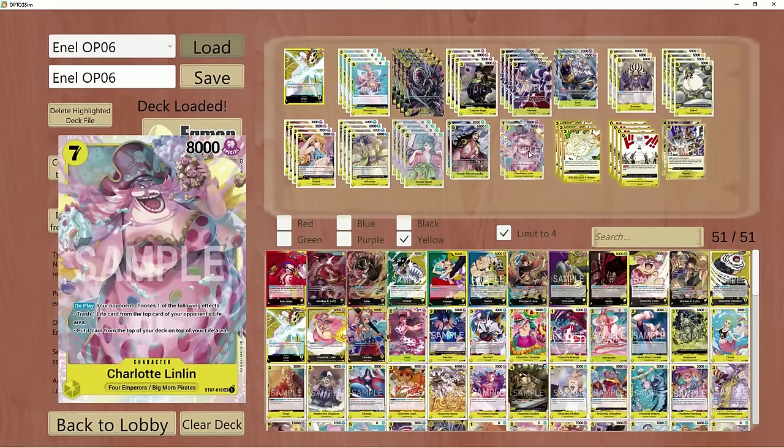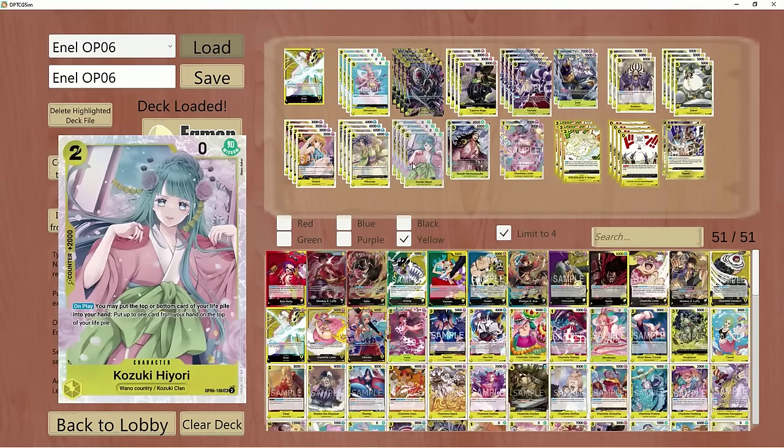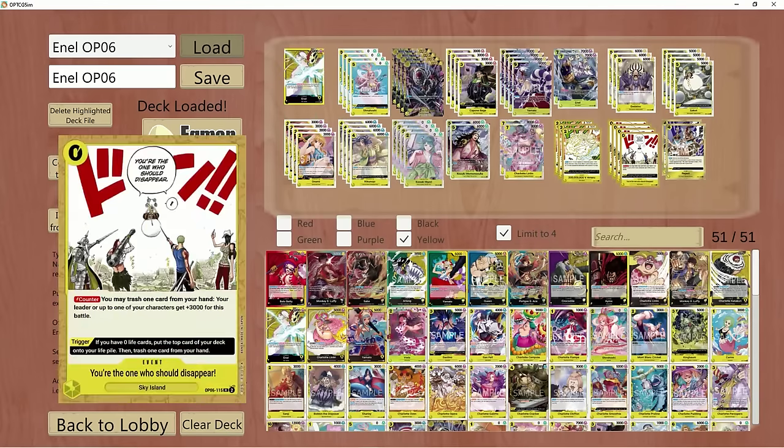I've tried different variants — let me know what you think down in the comments. The zero cost events I've maxed out because I want to see them in my final life if possible. If not, I can plant it with Hiyori and make sure I heal two times instead of just one with my leader ability, which is very strong.